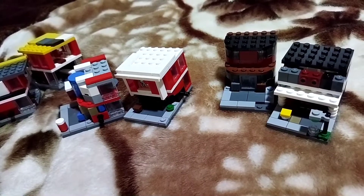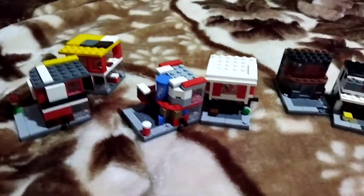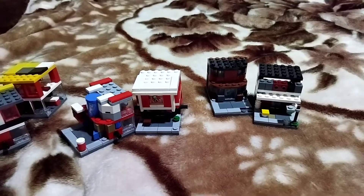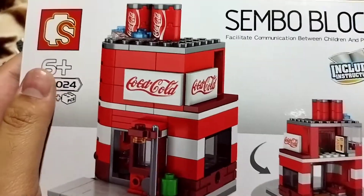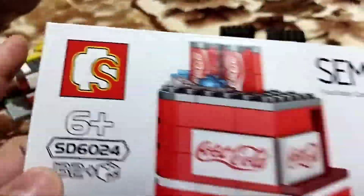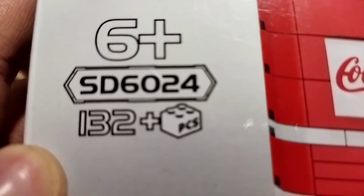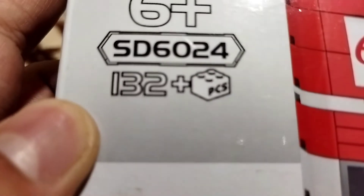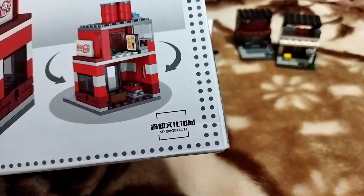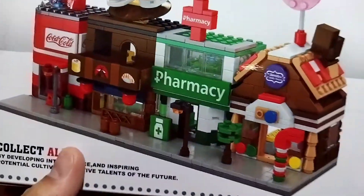It came with a box like this. If you're gonna buy these modular buildings or mini streets, they will come with a box like this — this is the Coke one. As you can see the logo here. The Coke medium one is set number 5060-24 as you can see there. That's what I built — the large one — and the back will be this one.